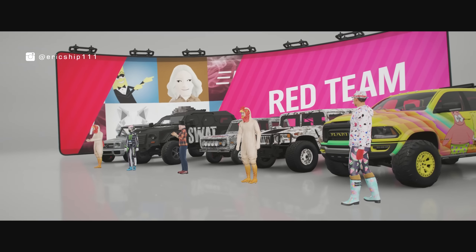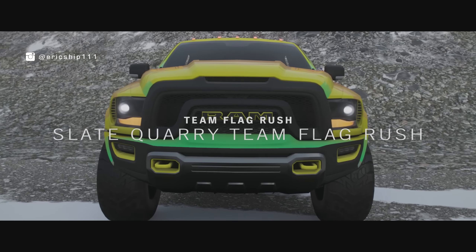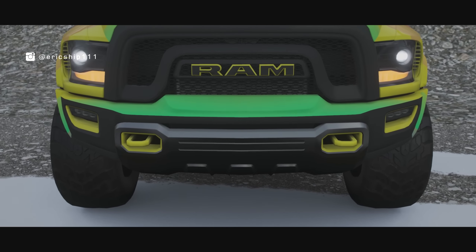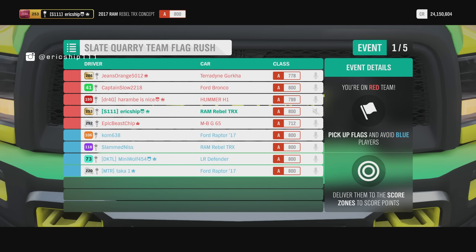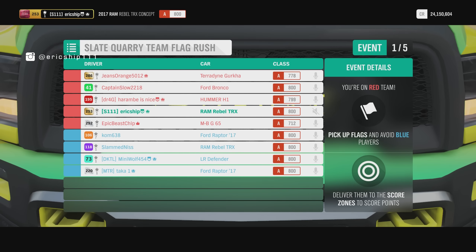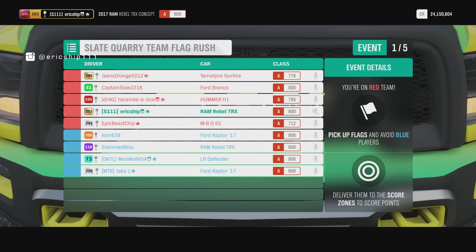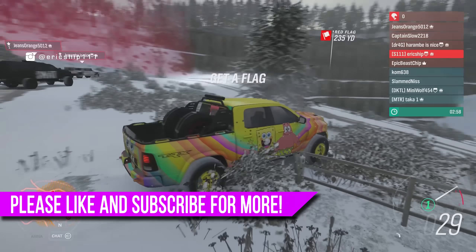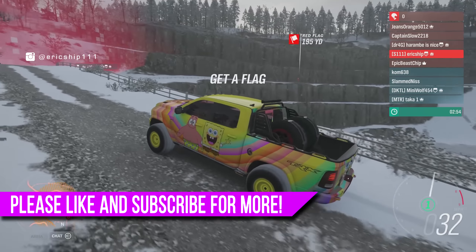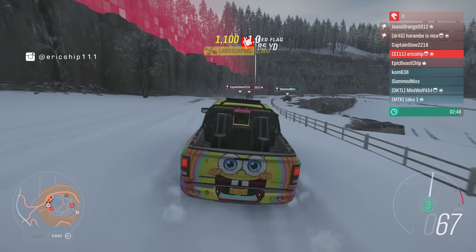Playground games, here we go — here's our team. We've got five players, so there must be extra people that joined. It's Slate Quarry, Flag Rush. We're five versus four, so we're one man up. I don't think that's correct — the teams should always have an even number because that's unfair for the blue team. They're already one man down. Either start with 8, 10, or 12 players — don't start with 9 or 11. That's another broken thing playground games needs to fix.